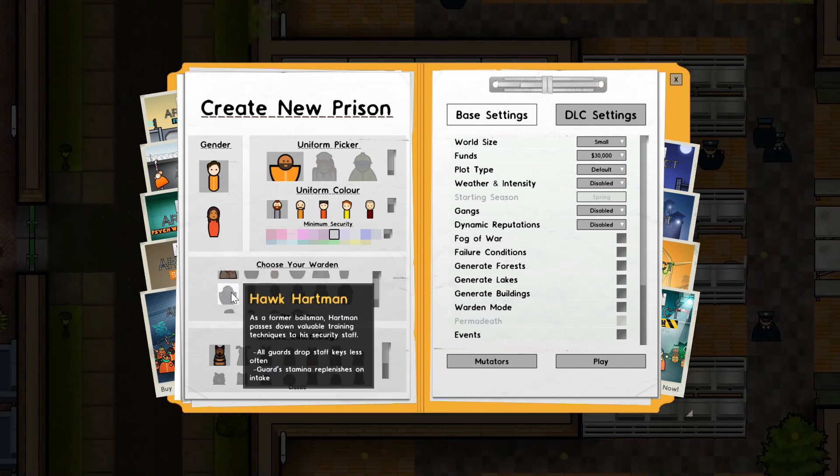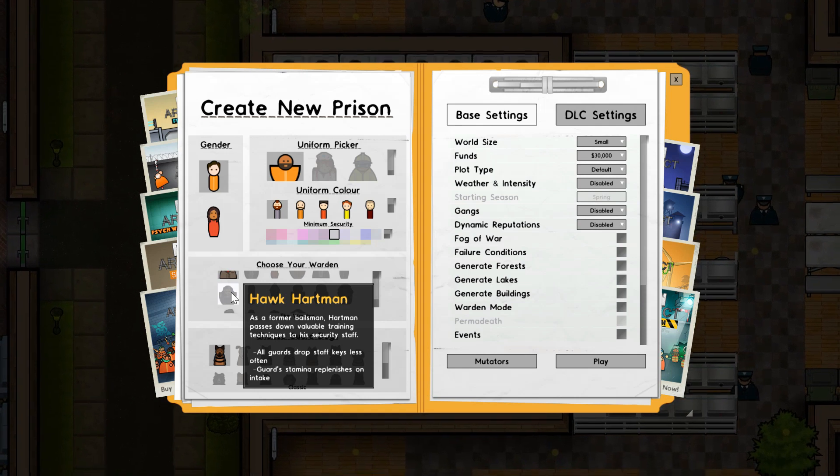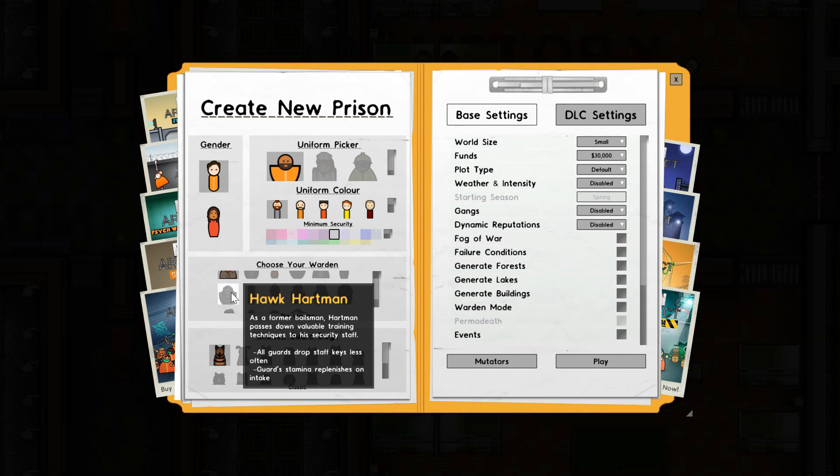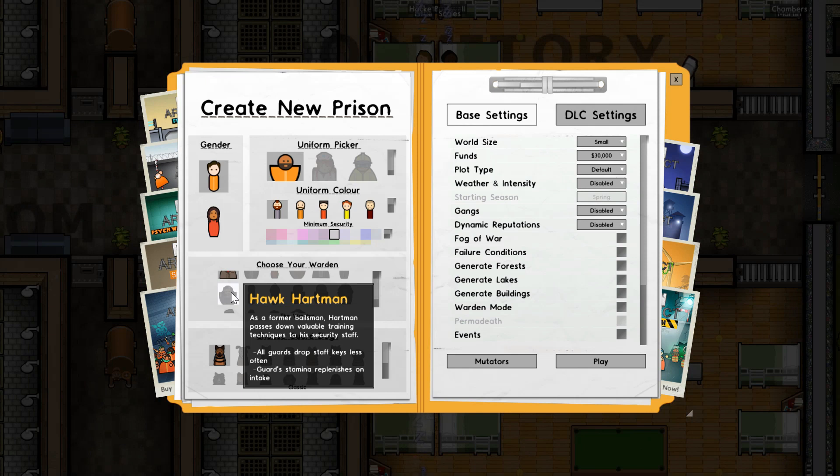Hartman makes all guards drop staff keys less often, which is generally useful because if they drop them prisoners are going to pick them up. His other trait is that guard stamina replenishes on intake, which means if you intake prisoners your guard stamina is going to reset.